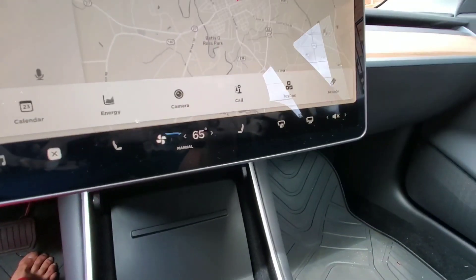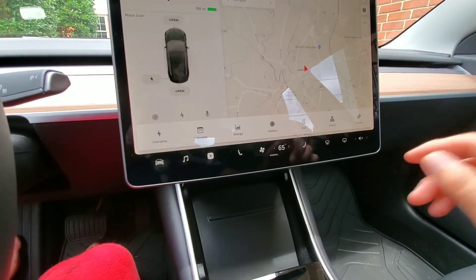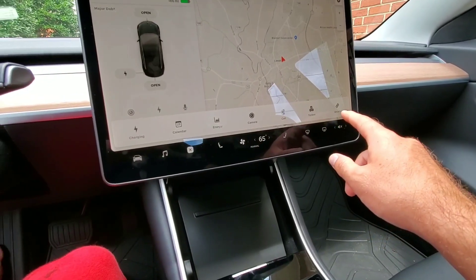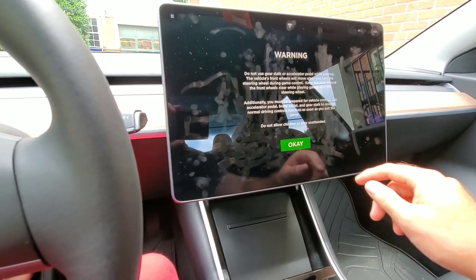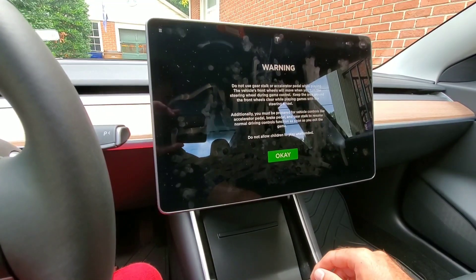You can see the app launcher is different and you have new icons. You've got the toy box and you've got the arcade. So we're gonna check out Beach Buggy really quick. Do not use the gear stalk - accelerate with the pedal.